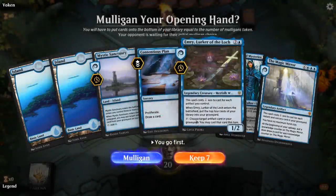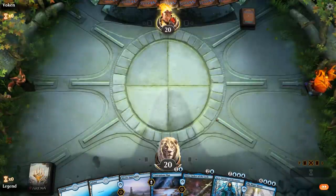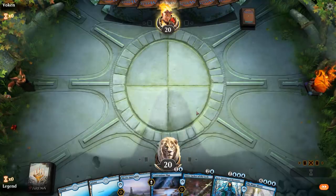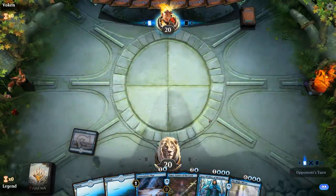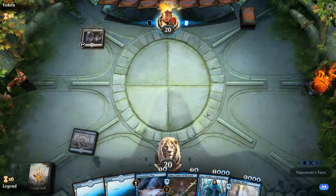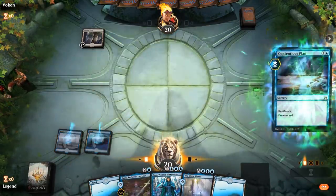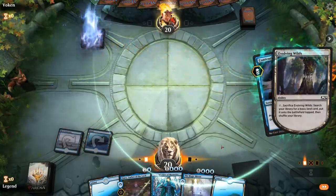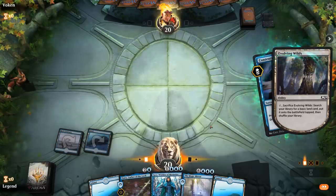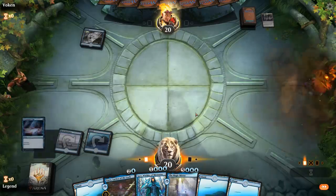We're on the play. I guess we can keep this — a bit light on interaction perhaps. But we've got a Contentious Plan to cantrip and hopefully turn 3 Emry, turn 4 Jace. We'll play the Sanctuary right away here. I could hold the Contentious Plan because we do have both Mirror and Jace in hand, but I also need to get more instants and sorceries in the graveyard in the first place to cast my Magic Mirror.